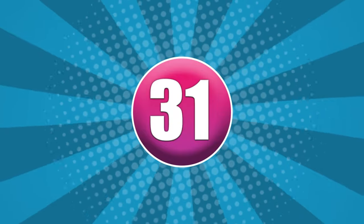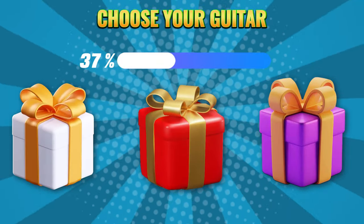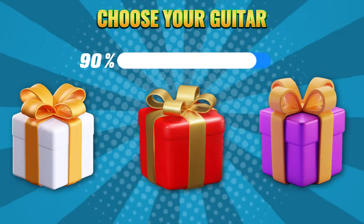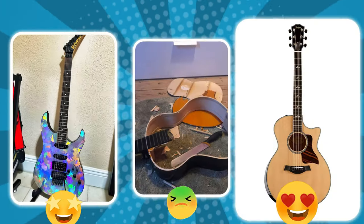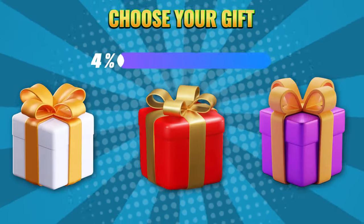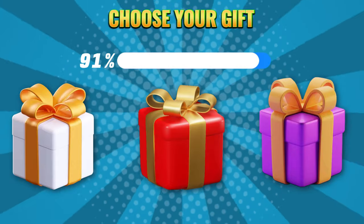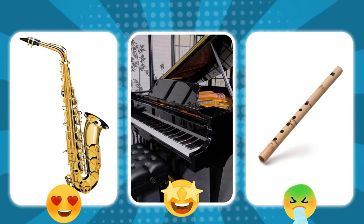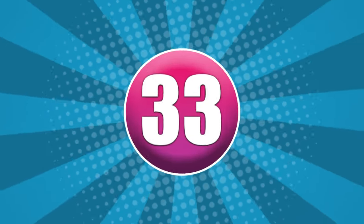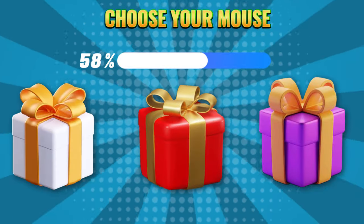Round 31. Choose your color: white, red, or purple. Round 32. Choose your color: white, red, or purple. Round 33. Choose your color: white, red, or purple.